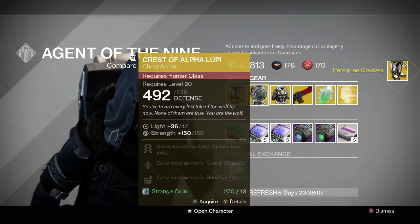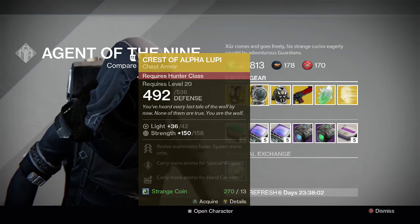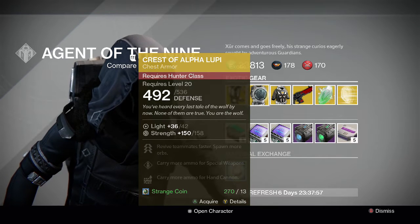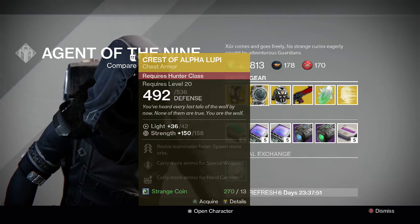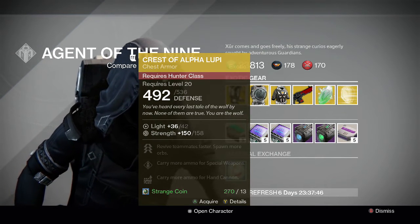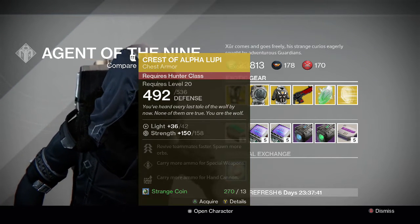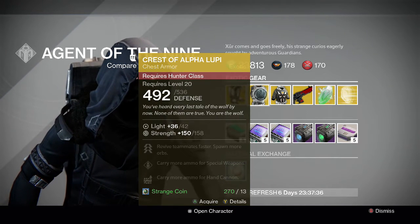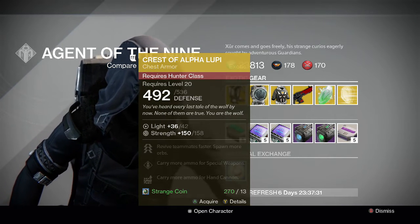For the Hunter we have the Crest of Alpha Lupi: revive teammates faster, spawn more orbs, and carry more ammo for special weapons and hand cannons. Really good perks on this one — really good for Trials of Osiris especially to get those quick revives. The only downfall of this chest piece is that it has full Strength, which is not the best stat to have on an armor piece. But the perks are really good and worth using, especially in Trials of Osiris or Prison of Elders if you need to revive your teammates quicker — any three-man game modes, these pieces of armor can be helpful.